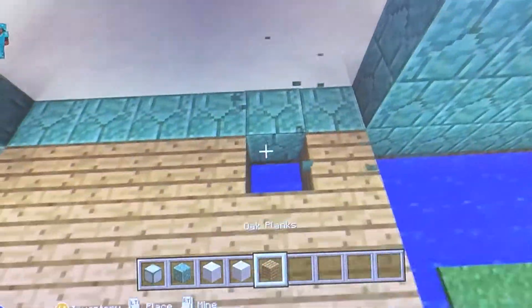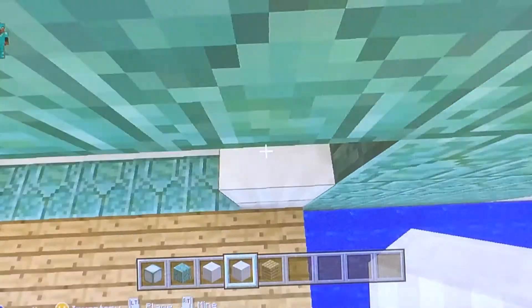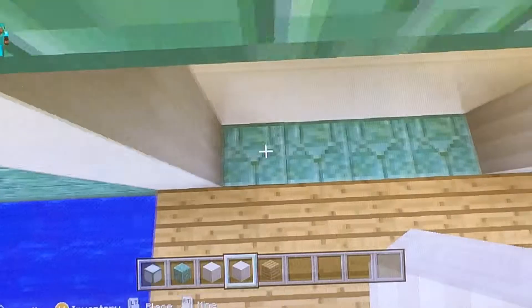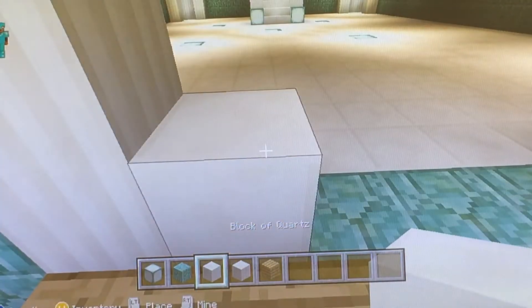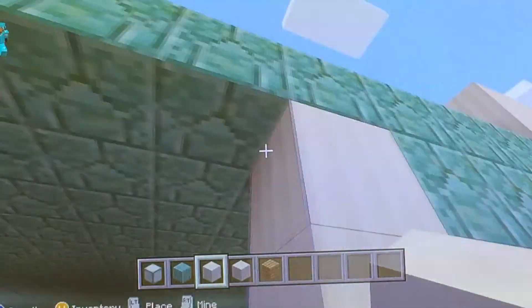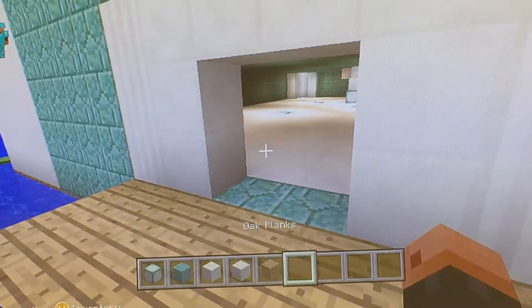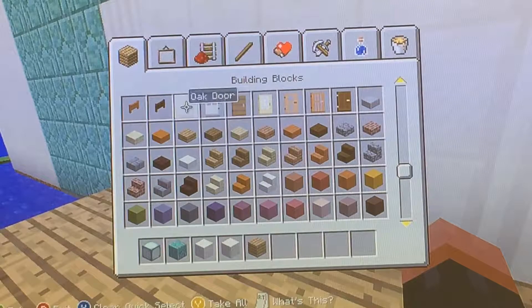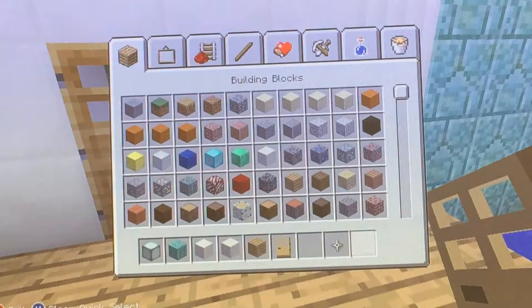I'm messing up this house. I'm going to put pillars — pillars, pillars — and then courts like this, and then I'm going to put the doors. Where are the doors? Here are the doors. There we go.